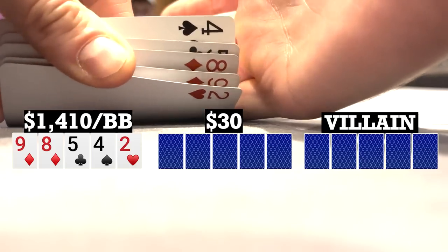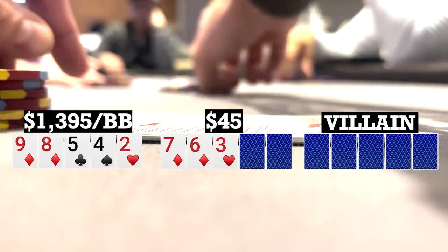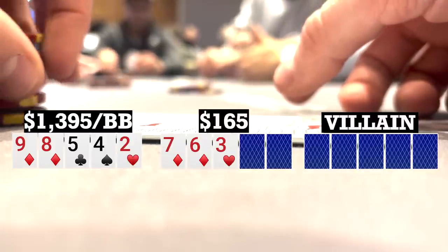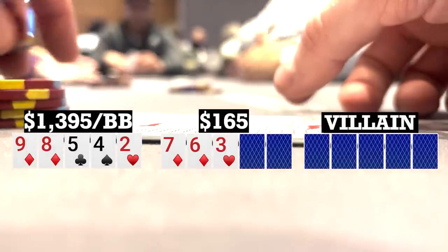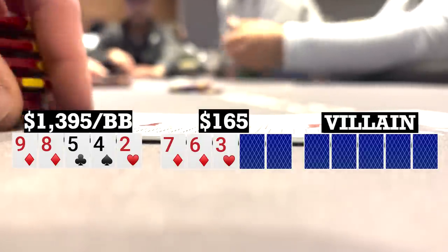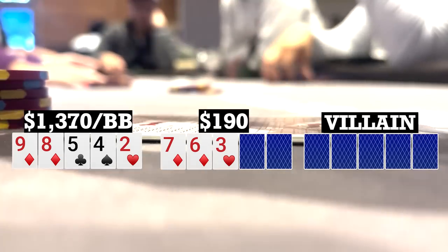I look down at nine-eight-five-four-two, single suited in the big blind. This is a six-way limped pot to a flop of seven-six-three with two diamonds. I bet 15, player to my left makes it 40, there are two callers back to me. I took a bit to consider calling or raising. I do have the straight flush out, but chances are somebody has a higher flush draw. So I decided to take the lower variance route and just call to evaluate the turn, going four ways.